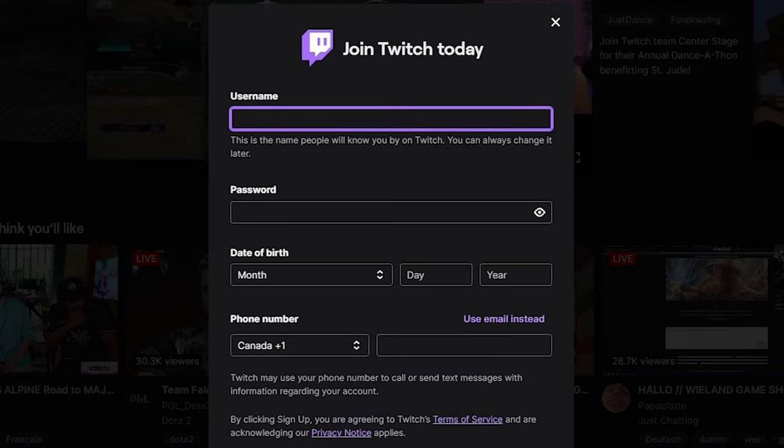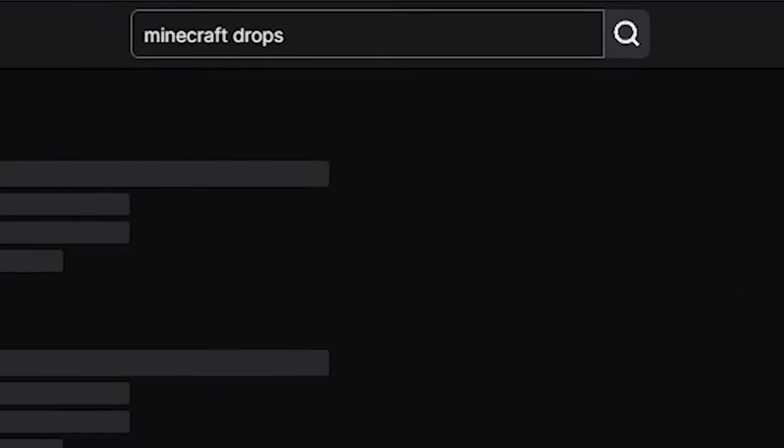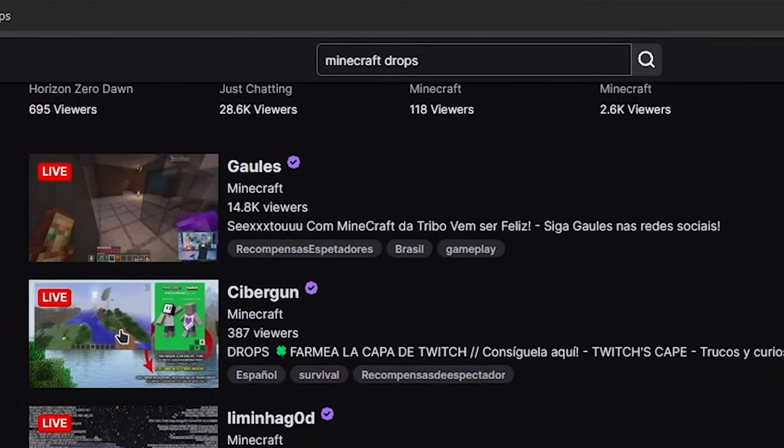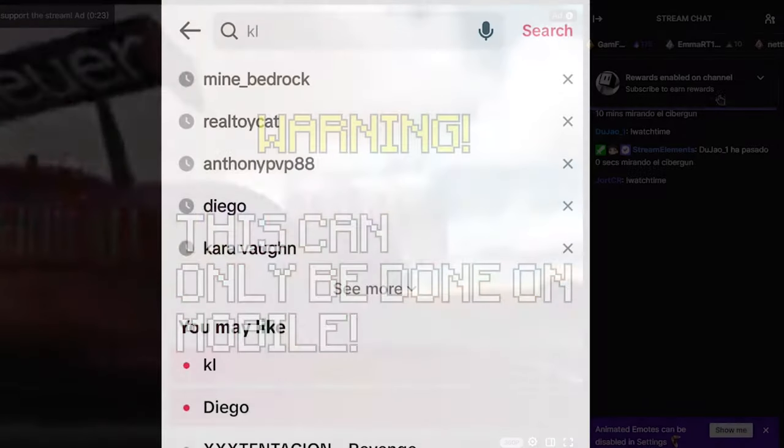Next, search for Minecraft or Minecraft Drops on Twitch — it doesn't matter as long as the streamer has drops enabled. Go to the stream and just sit there for 15 minutes until you get a notification for it.